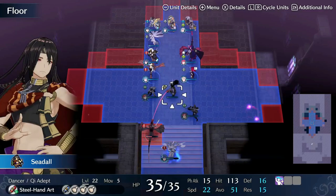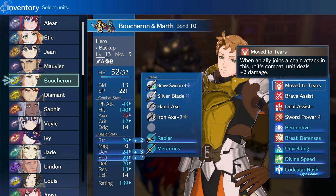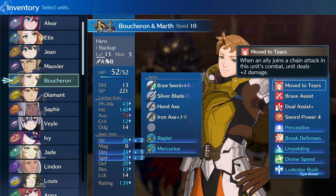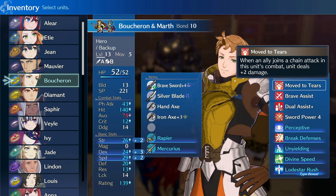Why do you want to go Hero? Well, let's look at our skills. First off, we have Move to Tears, as previously mentioned. This will grant up to plus 8 damage in combat thanks to Brave Weapon quad attacks. With even one or two other backup attackers in the party, this skill will reliably increase Boucheron's damage on the regular — it is plus 2 damage per attack when an ally joins you in a chain attack. It is so good.